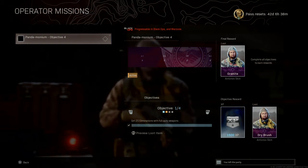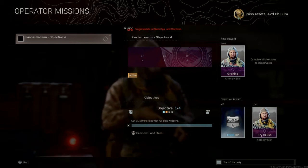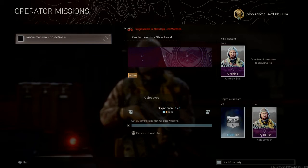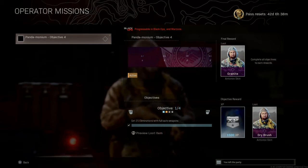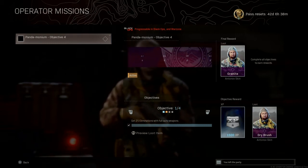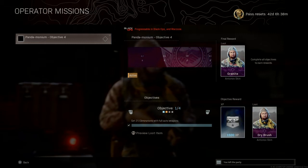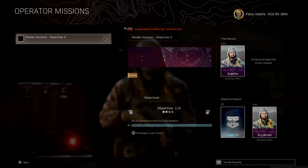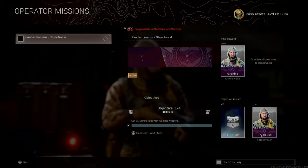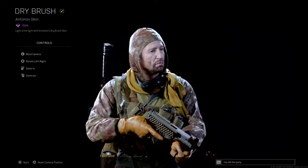25 eliminations is really easy to get. I would suggest playing either Payload or one of my favorites, Clash. In Clash mode, 25 kills is pretty easy — just get a decent weapon and get the kills. I usually play with unusual weapons like the Magnum or the Crossbow while leveling them up to Diamond and Gold, and even then I float around 25-26 kills. When I use weapons I actually like, I end up around 35 to 40 kills. So 25 is very easy to get.